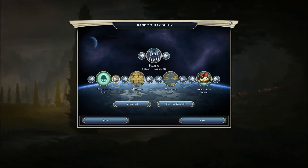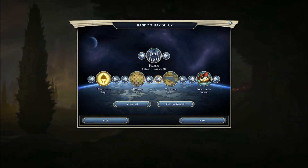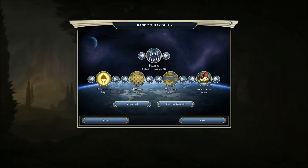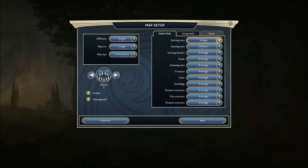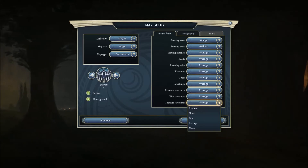After you choose random map, you can then move on to changing your difficulty, map size, how many players there are, and the game speed. Then you can move into advanced options and change the amount of ocean or the amount of mountains in the game. After that, you can move into leader customization.